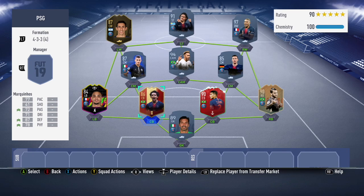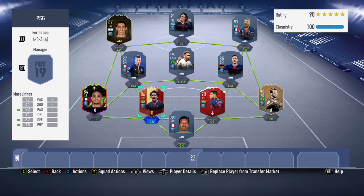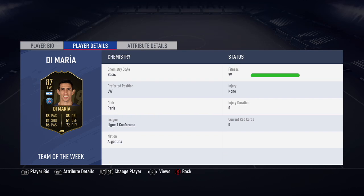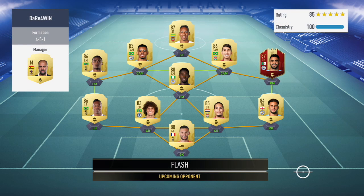His original card at 84 is a right wing, his UCL card is 85 and is a right mid, then he got an 86 left mid first in form, and now he has an 87 second in form left wing. The price currently is around 210k on Xbox and for some reason 155k on PlayStation.